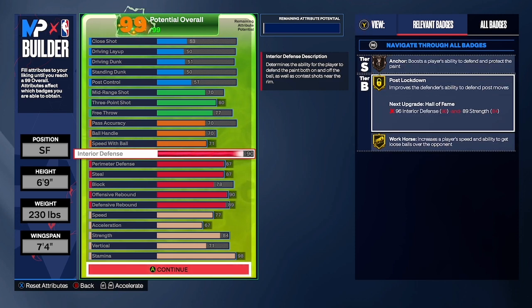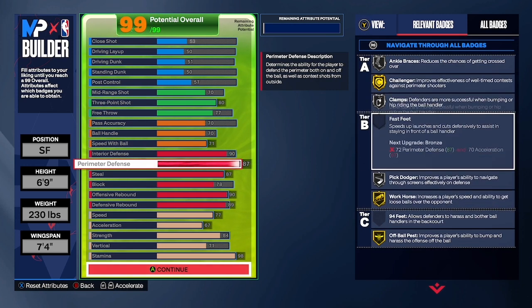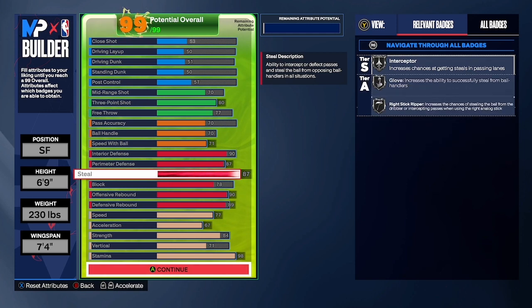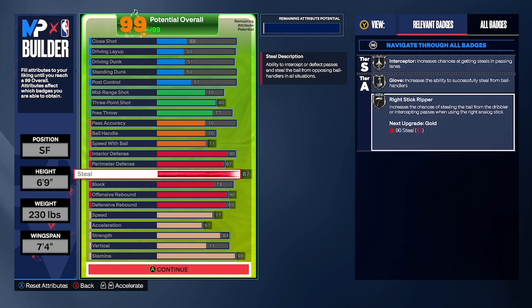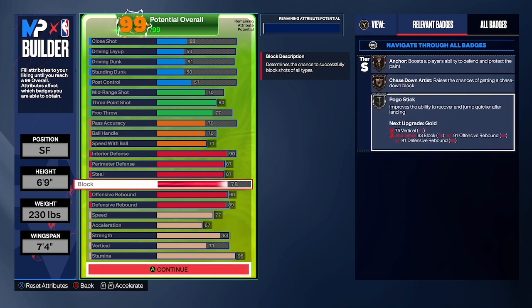You're gonna make sure your interior defense is at 90, your perimeter defense at 87, and steal at 87. As you can see, we got post lockdown on gold — I really wanted that bad because I'm so sick and tired of post scorers. I really wanted to make it a focus to get that badge on gold. You want to make your block at 78, offensive rebound at 90, and defensive rebound at 89.